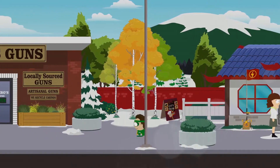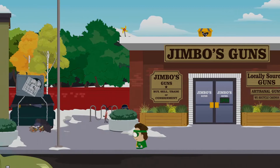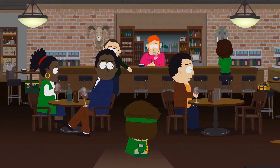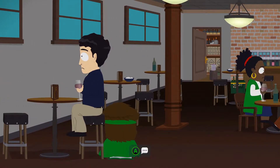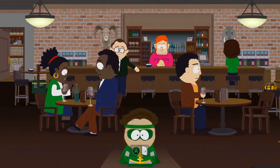Skeeter's Bar is about two or three buildings down — I think it's just two past Jimbo's Guns. Go inside and there are going to be three guys by themselves. Walk up to each one and give them one of Cartman's mom's cards. After you've done that you'll get a prompt to go back to Cartman's mom's house.